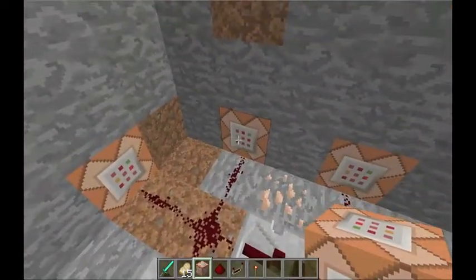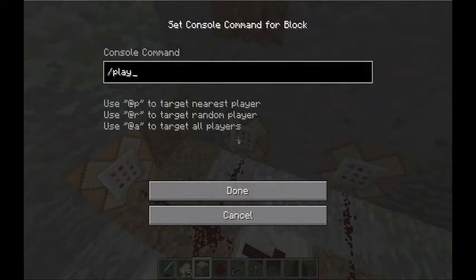In 1.6 there's a new command which is playsound. You can do certain sounds that you want to play — I've got portal.trigger. Put that into the command block, and then do the name of the player you want to jail, so Clappin Nick, which is me. Or you could do Herobrine, or @P, or any of those symbols.